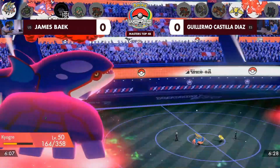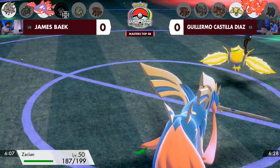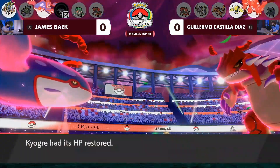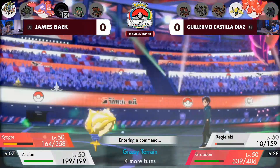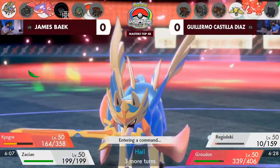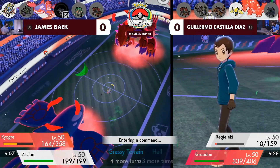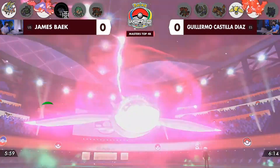Regieleki is now getting recovery, so it's not even going to get knocked out by the hail next turn. That's the problem — the end-of-turn resolution with the hail chip and the Grassy Terrain means Regieleki is going to be able to stick around. It's back up to where it was before it took the hail chip. It gets knocked out as soon as it attacks though — if it attacks, the hail chip will come through. This Kyogre taking that really nicely is huge, and pivoting out into the Zacian in front of a Groudon is certainly a big concern.